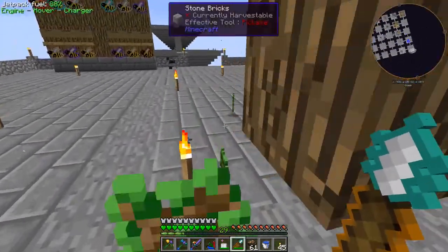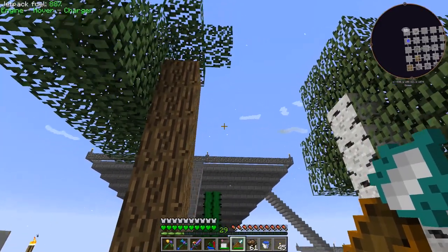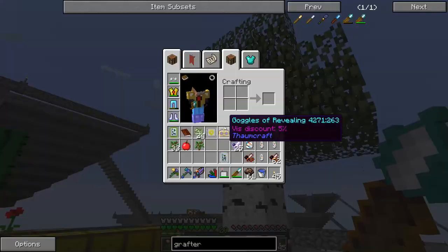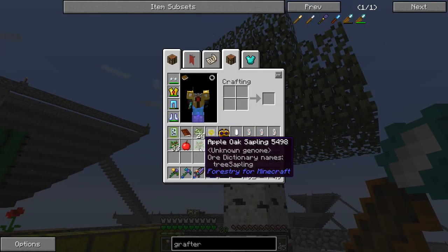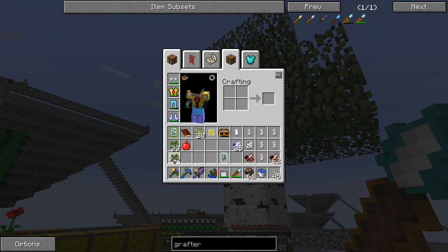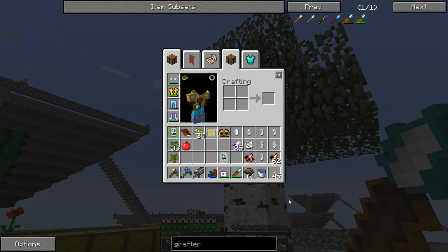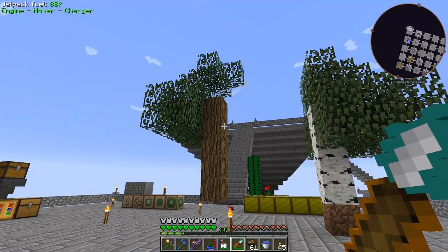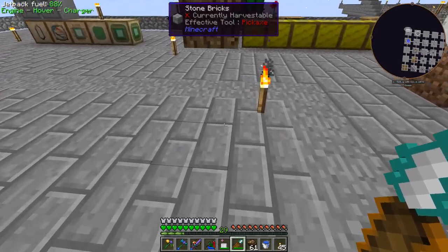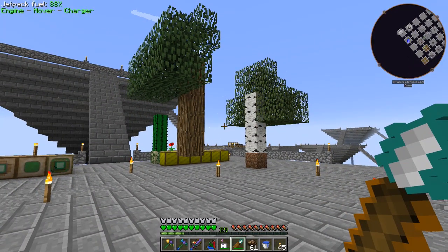The industrial grafter just wrecked the entire tree — that's not what I wanted to do. It does like a whole area. We have an apple oak sapling there, not the cross-bred one we're looking for. I'm going to replace these trees, wait for that stuff to happen, replace the dirt block the enderman stole, and I'll see you in a bit.